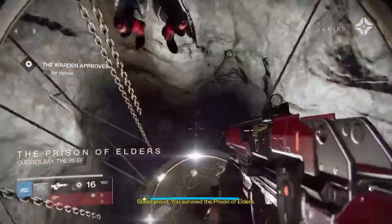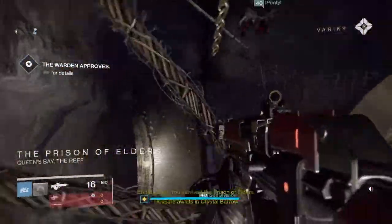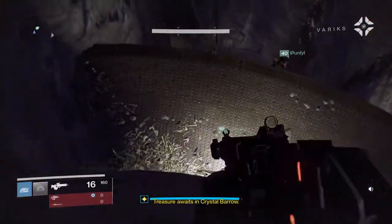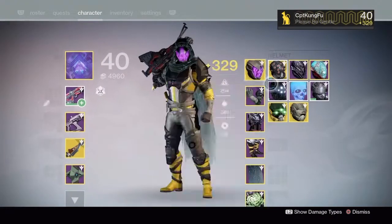Once you're finished all the rounds, you want to jump down the hole, come down, jump on this platform, and then jump down on the one below it. Then you're going to want to specifically be a Hunter with triple jump and Bones of Eels.